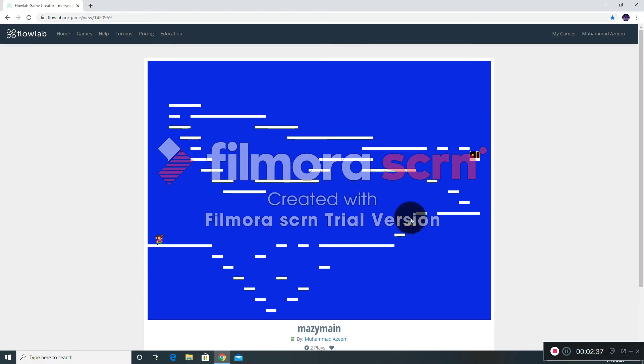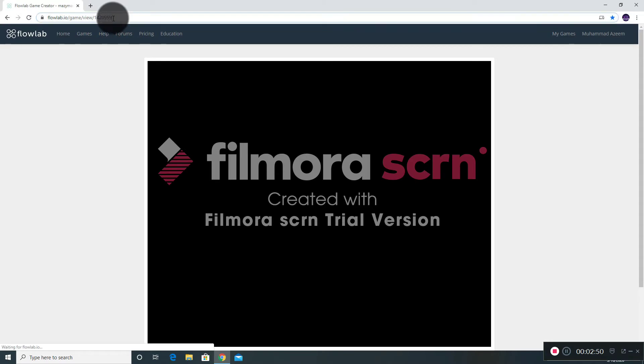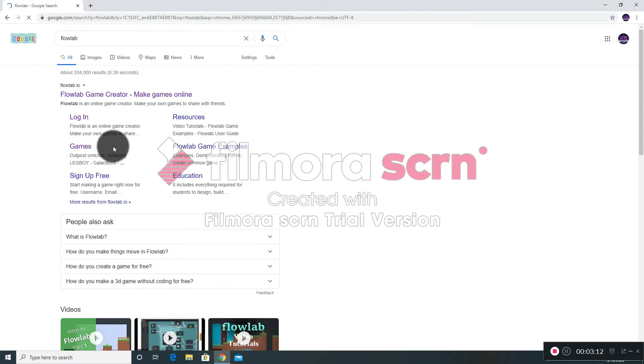So let's just get started on how to make one. First of all you go to flowlab.io — just search 'flowlab' and click enter. By the way, you need a keyboard and a mouse. If you're on an iPad you won't need a mouse but you'll still need a keyboard, so make sure you have that.